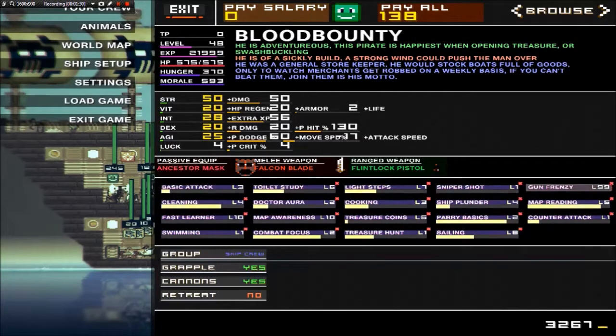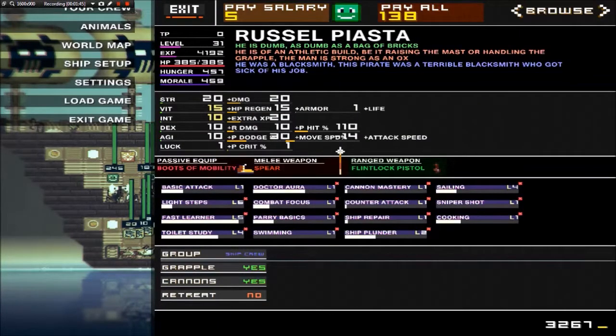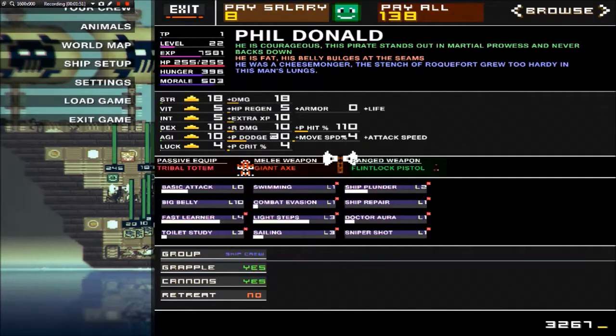This right here tells you their background and all that, but really the only thing you have to worry about is this, because this can affect a lot. Like this one's adventurous — that's my captain. But this other pirate right here, he is dumb as a bag of bricks. He literally committed suicide one time and ran off and drowned himself. So you've got to be careful with that kind of stuff and look at it.